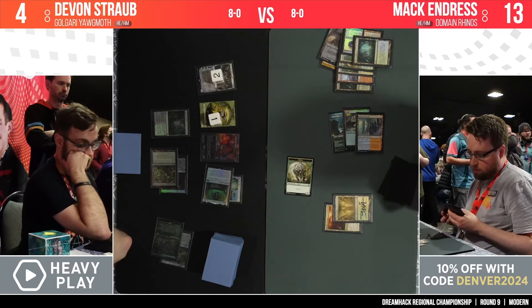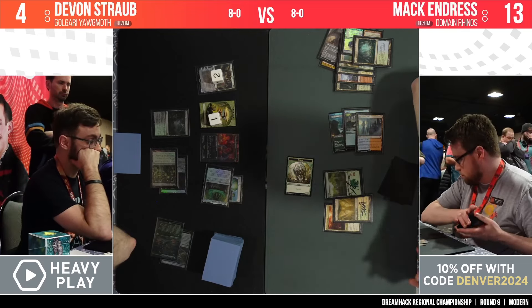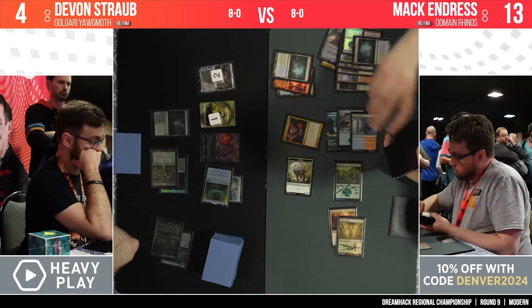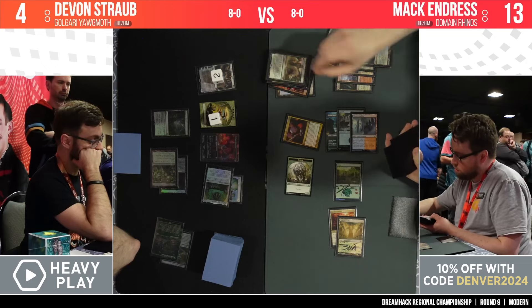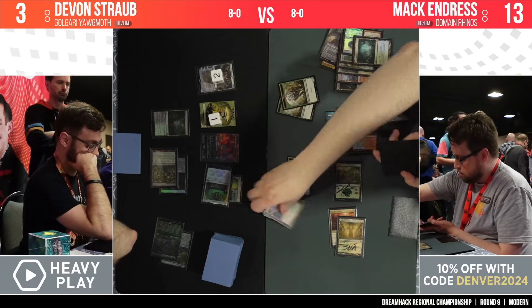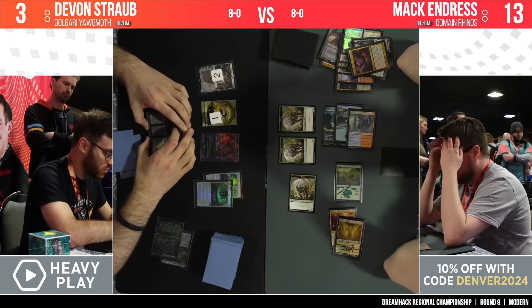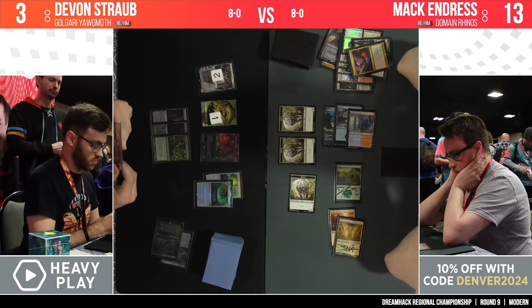Devin down to 4. He doesn't block — he knows his plan: creatures sideways, your face. I respect it. Swing and swing until 20 damage is done. This makes a little bit more sense to me why he's been so aggressively going after Devin's life total and kind of ignoring this Grist. I figured Grist would maybe be a potential problem card, but Mack had way more action than I even expected. 1/1s are just so anemic against the trampling Rhinos — you can't rely on putting a bunch of 1/1s on the battlefield because the Rhinos will just trample over them.